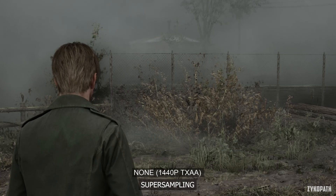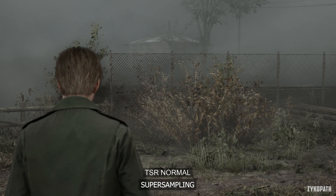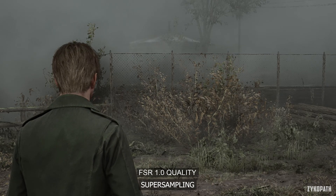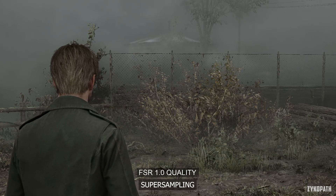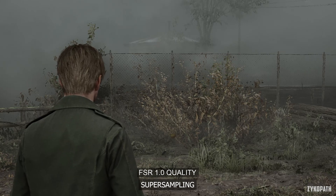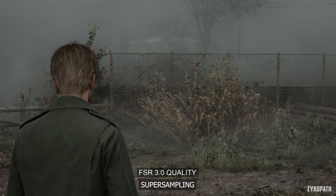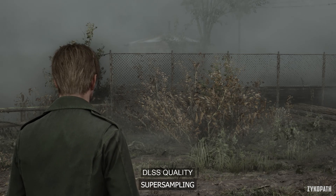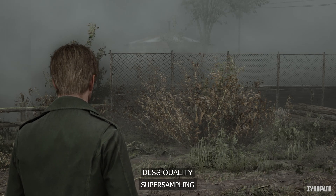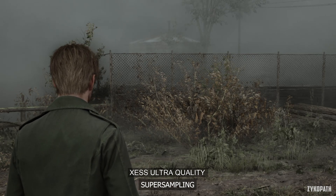As for super sampling: with it turned off, it can look unstable. Using TSR on normal quality, which is the highest quality option, it looks a lot better and more stable. The game, for some reason, supports the outdated FSR 1.0, which obviously looks horrible. Thankfully, FSR 3.0 is also supported, which looks better but definitely isn't the best implementation. DLSS quality looks the best so far, unsurprisingly. And XESS looks just behind DLSS, being slightly less stable in this scene.